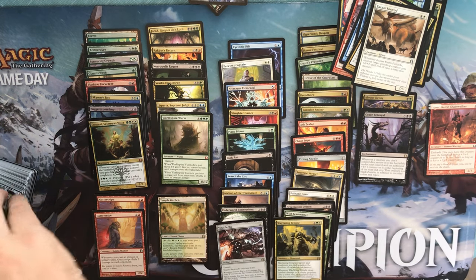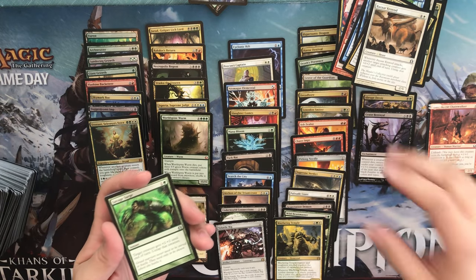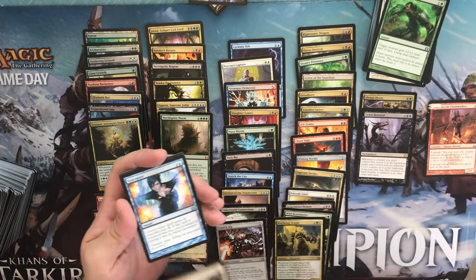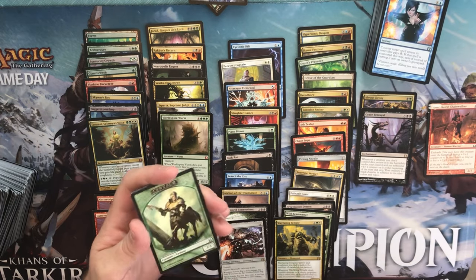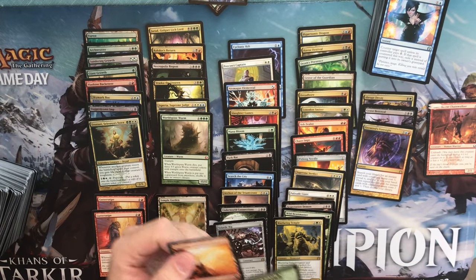We have a foil here. Foil Mythics traditionally do not count toward your foil rare count. Savage Surge, Arrest, a Sanguine Bond, and Firemind's Foresight. A Centaur Token and a Mountain — I guess there's no foil in here after all.